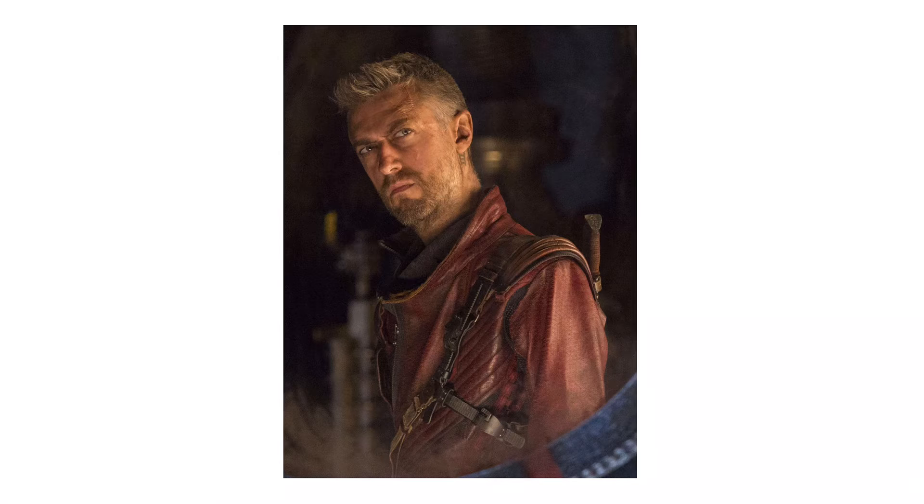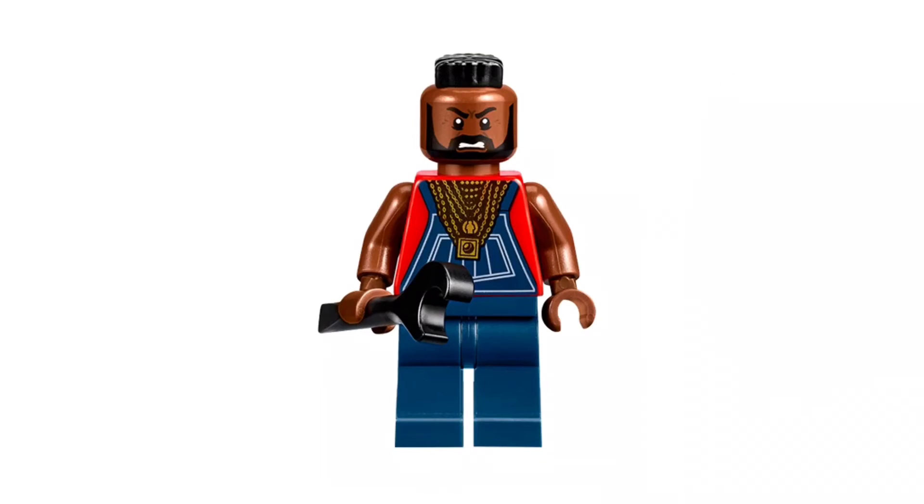Entry 3: Kraglin. Since he was featured in What If Episode 2, this would still be relevant to do, but in my opinion he would fit best in a Guardians 2 set. Just make the mohawk from B.A. Baracus brown, and that's it.